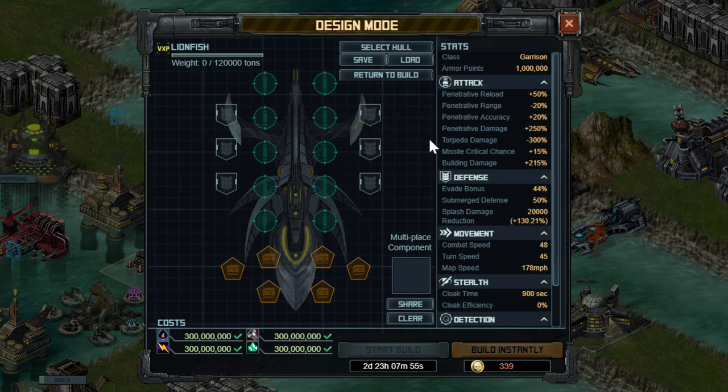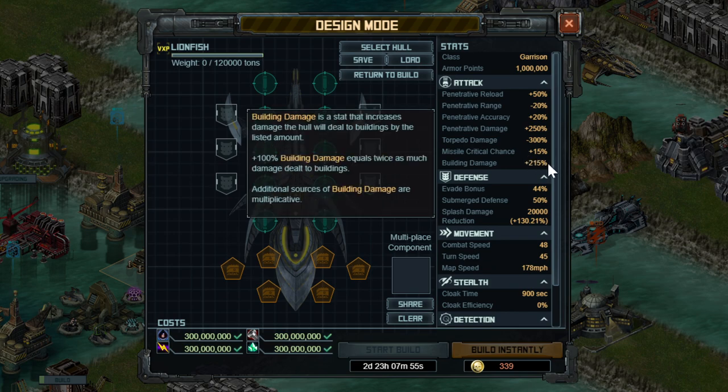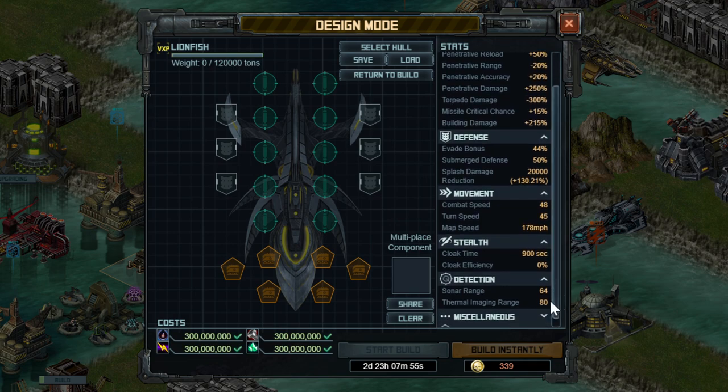You only want to put missiles on this thing, and only the one missile that came with this ship. It does have a decent amount of evade. Keep in mind, I have my retrofit lab upgraded as well as my conquest shard, which is where the building damage above 200% could be coming from. It is a decently fast hull in terms of its base stats and is a submarine, but it stays surfaced for the entire 15 minutes of the battle, so no cloak efficiency, no Nautilus battery, no cloak time — nothing like that.